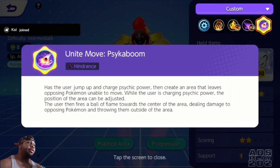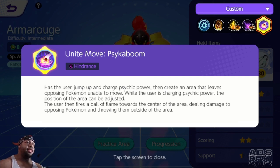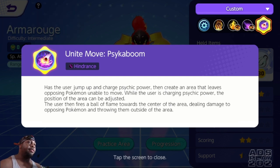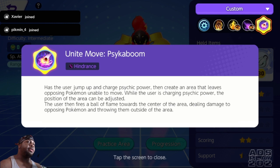Then he has his Unite move called Psykaboom. He jumps in the air, charges his psychic power, then creates an area that leaves opposing Pokemon unable to move while the user is charging psychic power. The position of the area can be adjusted, and the user then fires a ball towards the center of the area, dealing damage to opposing Pokemon and throwing them outside of the area.